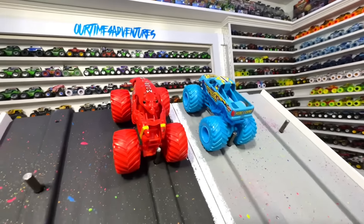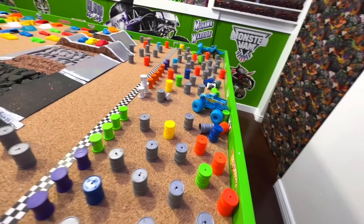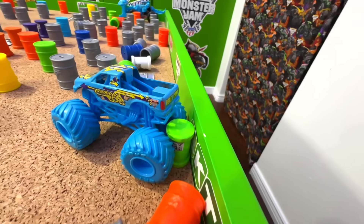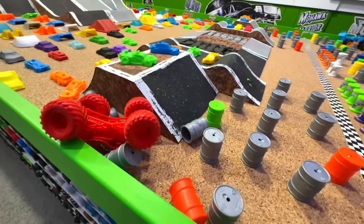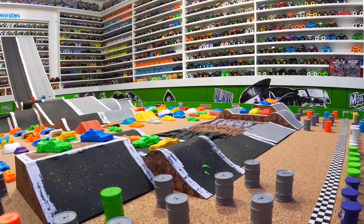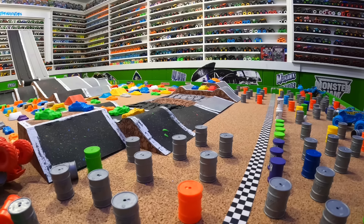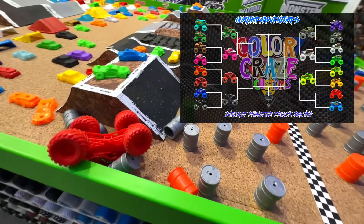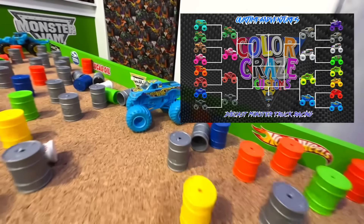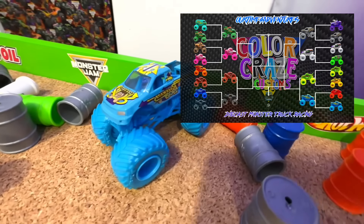For this matchup we have Crustacean taking on Backwards Bob. Both trucks so fast coming down the ramp. Crustacean lands and goes completely right — something breaks. Backwards Bob so fast, still going in reverse all the way to the wall knocking barrels down everywhere. From the track cam: wheel to wheel off the first jump, Crustacean lands and something breaks, just goes completely right into some crushed cars and barrels. Backwards Bob takes the win. Crustacean is absolutely wedged between the wall, the jump, and the barrels. Backwards Bob was so fast with so much speed to take the win.